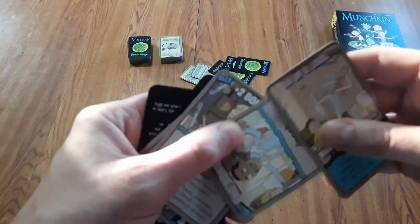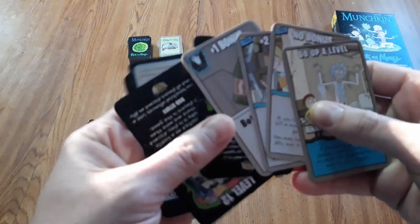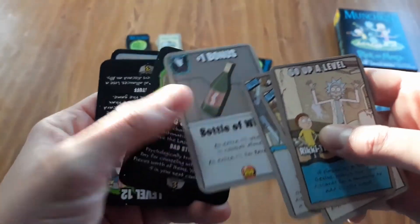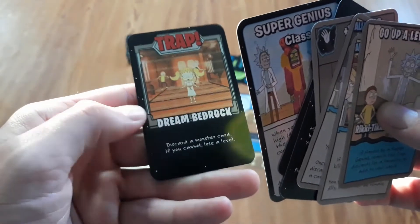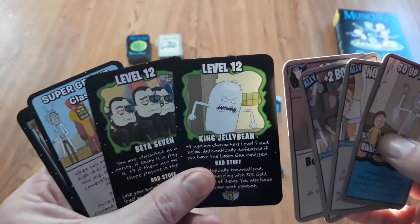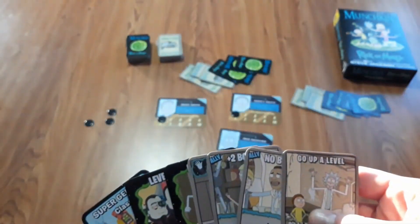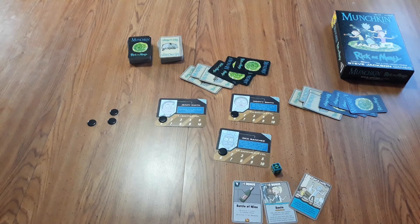When playing a turn, you can play any cards in your hand - leveling up, playing allies, equipping items and classes, or playing traps on other players. You have a lot of freedom to play different cards at this time, though you won't play monsters during this phase. For example, on Rick's turn I could equip an item, add an ally, and go up a level.